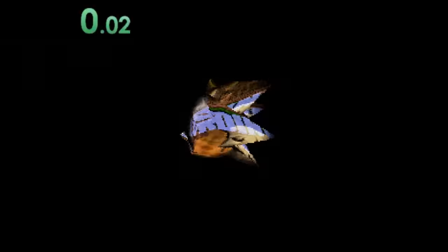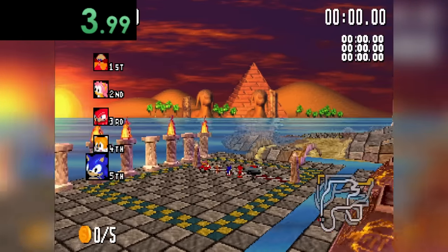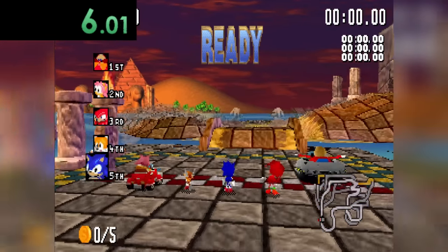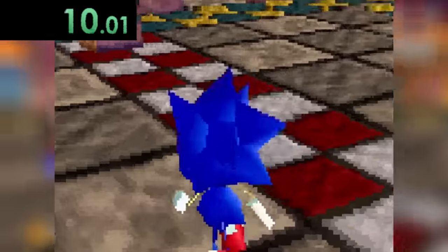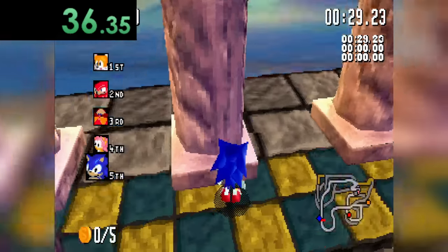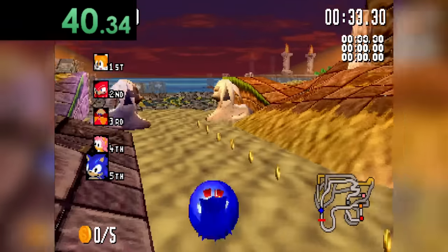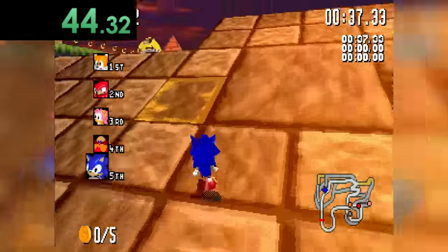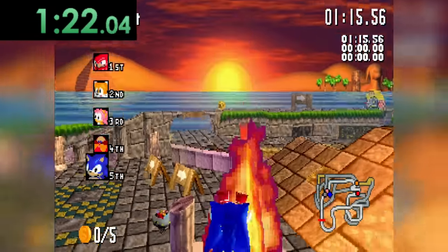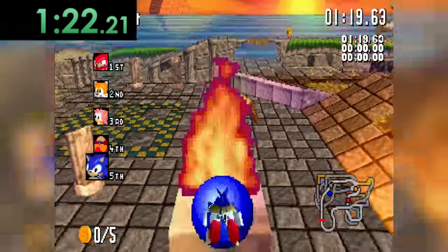Next is Sonic R, a very simple game. In Regal Ruins we can just touch those fire torches right next to us on the left. As it actually turns out, you cannot reach those pillars even if you're double jumping, so we have to find fire somewhere else. But these ones I found over here, you can actually double jump and touch!